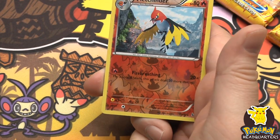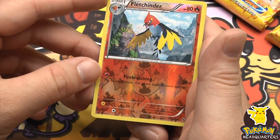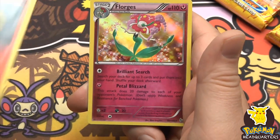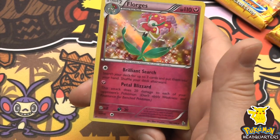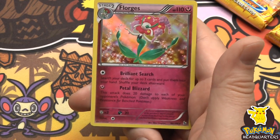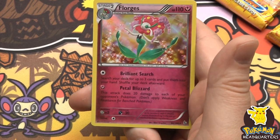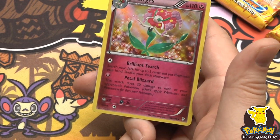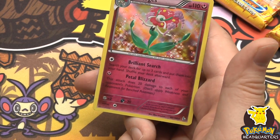We have a reverse holo Fletchinder, and the rare is a very nice-looking holographic Florges with Brilliant Search - search your deck for up to 3 cards and put them in your hand. Very good. And Icy Wind Blizzard dealing 20 damage to each of your opponent's Pokemon.